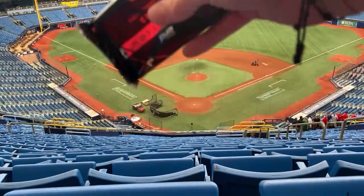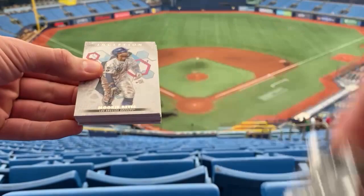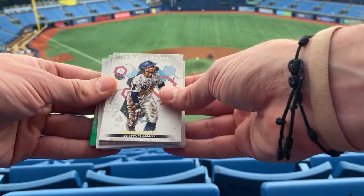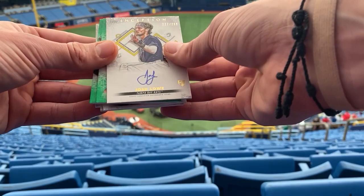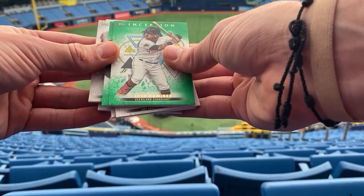All righty, pack number two. Let's see what we can get up here. What do we got color-wise? Two greens, it looks like. We got Cody Bellinger. Glasnow. Mookie Betts. Steven Strasburg. Nice. And Josh Lowe, rookie card — not Wander Franco, but a Tampa Bay Ray, kind of cool hitting into this stadium. Long card. Then we got Jose Ramirez green and Luke Williams green.